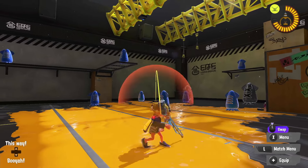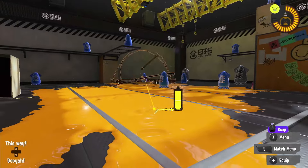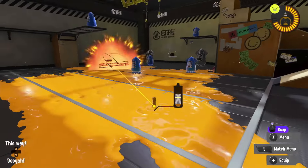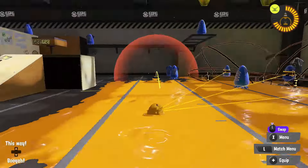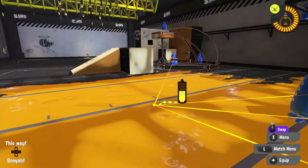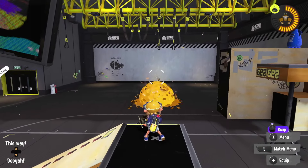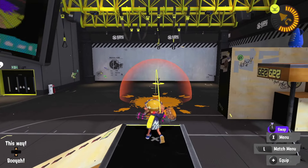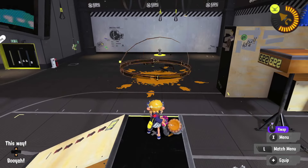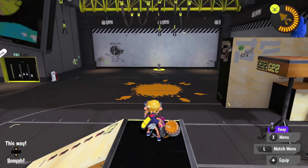Using and throwing out a point sensor will cost you 45% of your ink tank by default, tying it with burst bomb for the second lowest ink-consuming sub in the game, and second only to angle shooter. When used, sensors travel in an arc much in the same way as most bombs and other throwable subs, with the only thing of note being that sensors have the fastest default velocity and therefore the farthest default throwing distance of any sub with this type of motion — ever so slightly faster than even fizzy bombs and torpedoes.